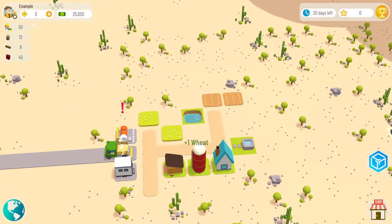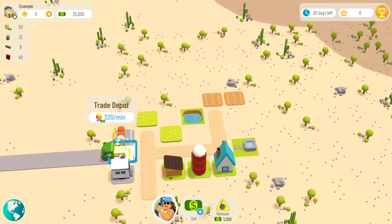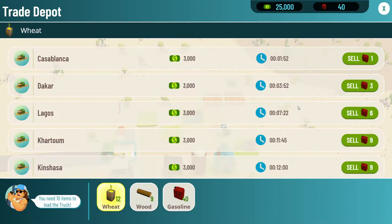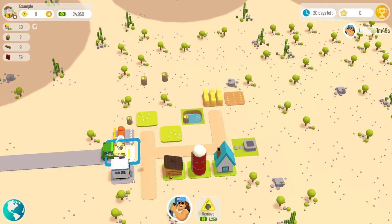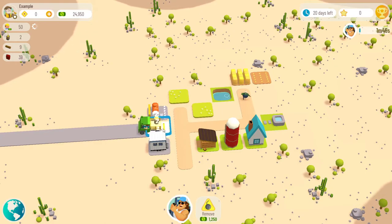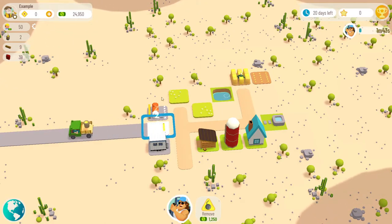The way that you make money is you sell things. This is the Trade Depot. The sell options are all the same price, but the time is going to be less at the very top one and the gasoline cost is less at the top one too. So there's no reason to ever choose anything except the top one. If I click sell there, everything that you click on — like this depot — you can't just click out in front of the truck. You have to click at the base of every block that you want to see.